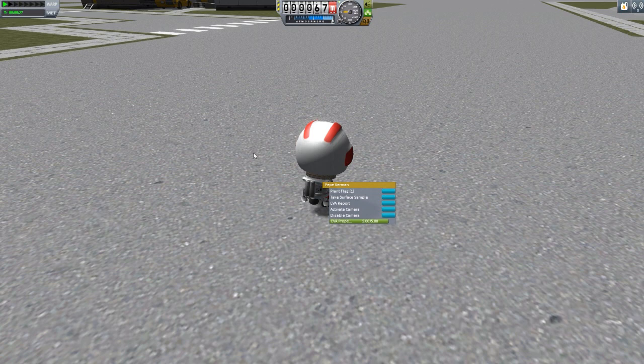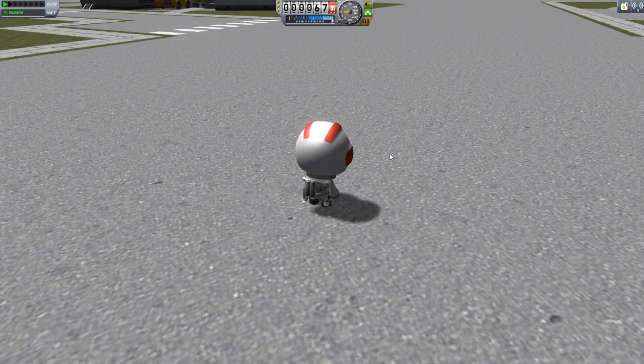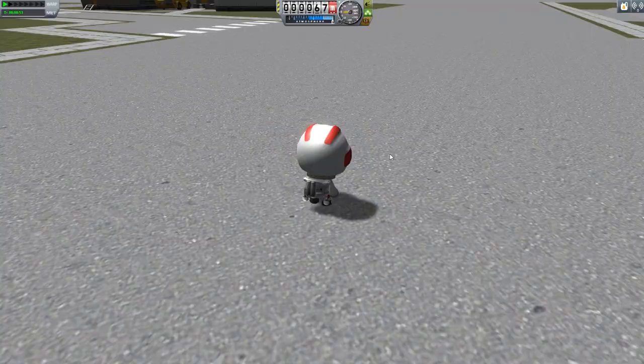You have multiple options for how to actually get into the first-person view. You can either right-click on him and click Activate Camera, and that will go into first-person mode. Alternatively, you can press the minus or plus keys on your keyboard. The minus key will bring you into first-person view, and plus will take you out. V will also take you out of the first-person view.